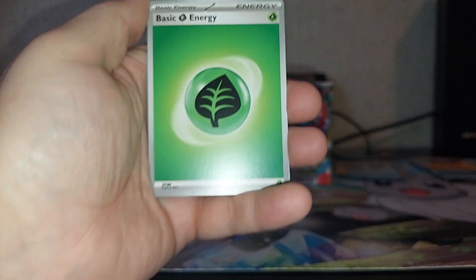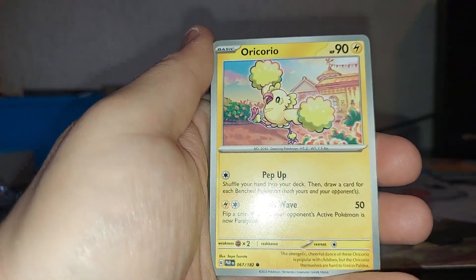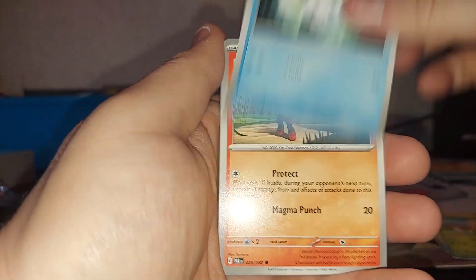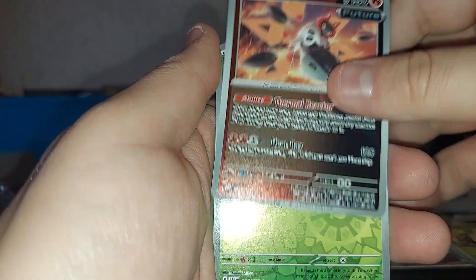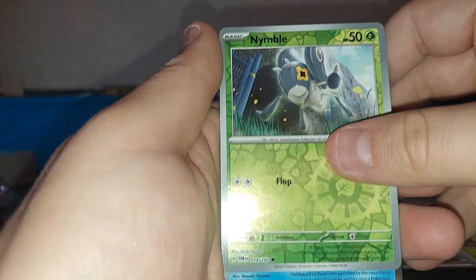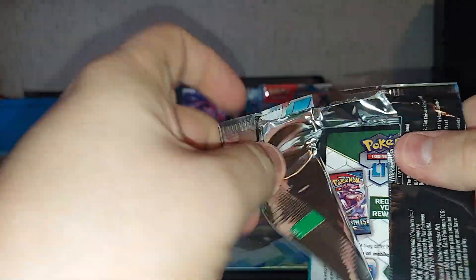So back off for everyone who has to comment 'oh well, I just bought it on eBay.' Anyway, continuing with the packs: Techno Radar, Steely, Iron Moth Reverse, Nymble Reverse, Chien-Pao Holographic. Alright, we're done with those.